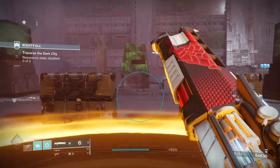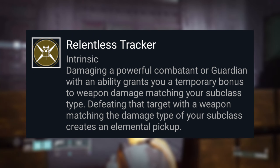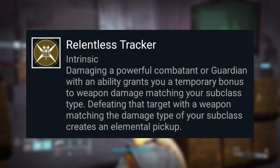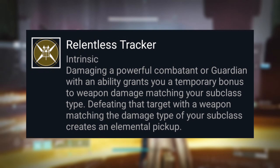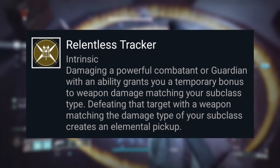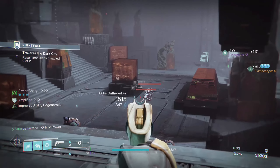Let's dig in. Looking at the meat that is the exotic perk: damaging a combatant with an ability of any kind grants a 25% weapon damage buff in the element of your class — in my case, arc. With an added benefit of creating an elemental pickup when the target is defeated by that weapon matching your class element. With this in mind, let me show you the subclass itself.